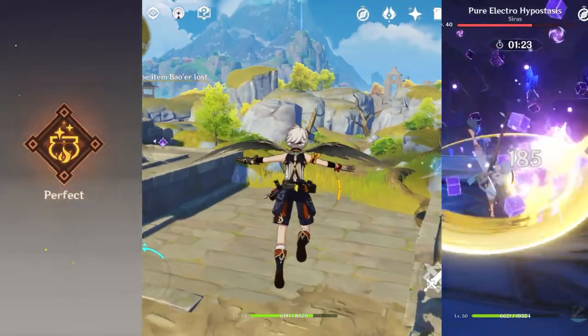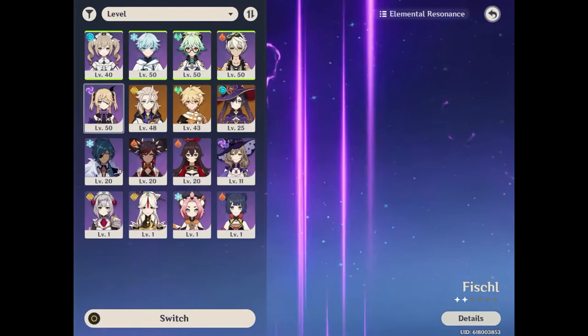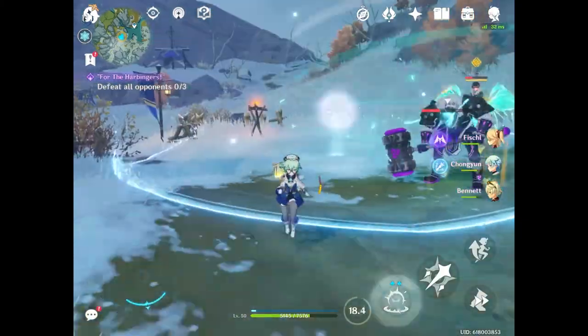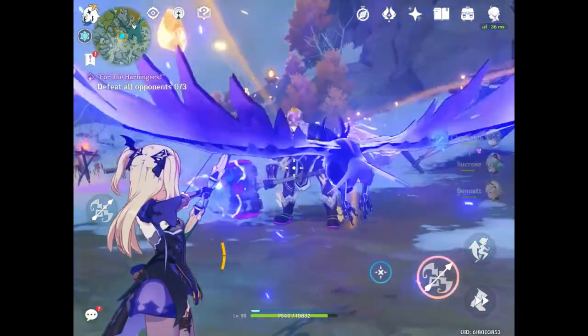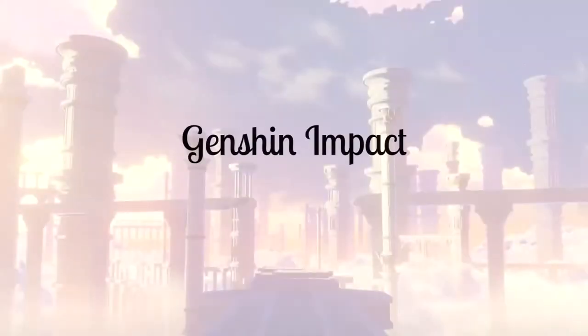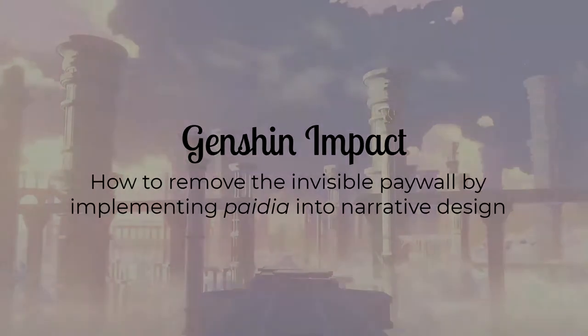However, it's fundamentally different in terms of the battle system. Rather than playing a single character, players create teams of up to four and battle enemies with a variety of weapons and elemental reactions. The stronger weapons and characters are locked behind the gacha system, but players who want to complete the story for free are still able to do so. Let's take a look at what Genshin Impact does differently by studying styles of play and narrative design.